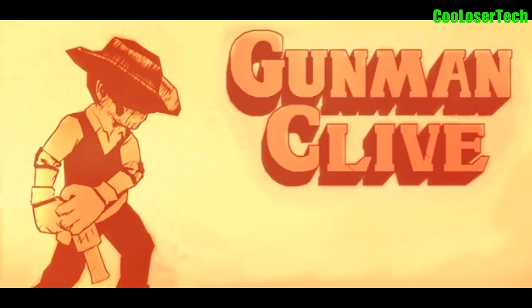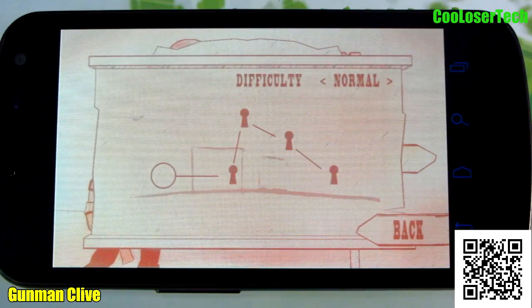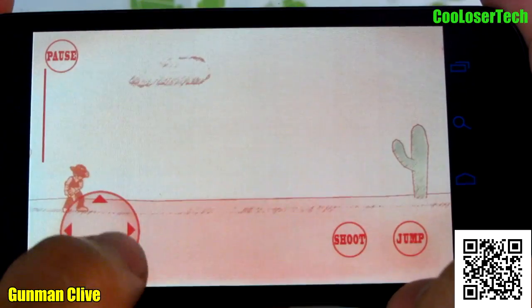Next up we have Gunman Clive. Now this is a paid game, so you must pay to play it. Press start and I will have to hold the device. Okay, so here are your controls as you can see.